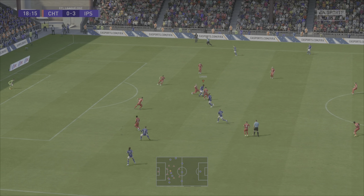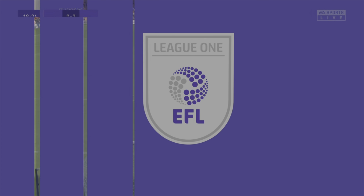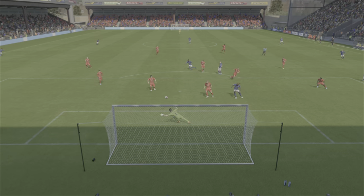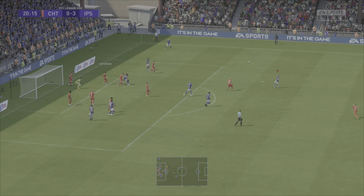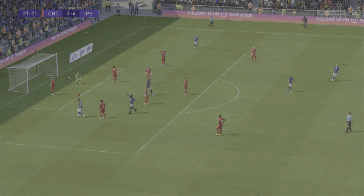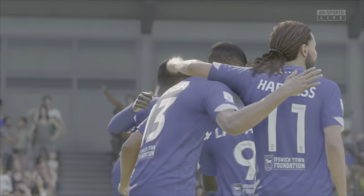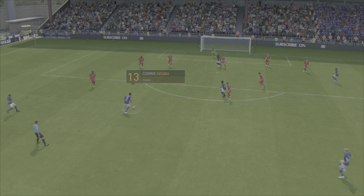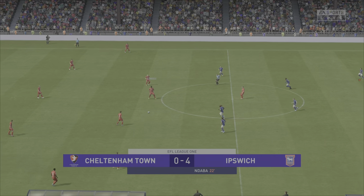More match highlights: Christensen tries to bend it into the far right corner but the keeper makes a good save. Then in the 19th minute, Chaplin whips in a corner, it bounces around the edge of the box, and Daba takes a long-range stab — how is he finding the top bins from there? He does the Cristiano Ronaldo celebration. Looking at the replay: 22.6 yards out — a keeper should be saving that from a centre-back. Ipswich Town 4, Cheltenham Town 0!